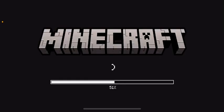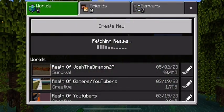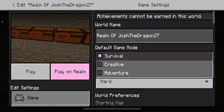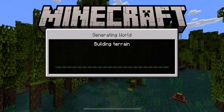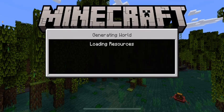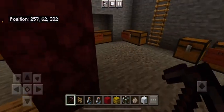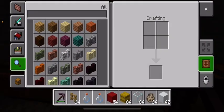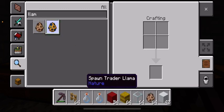Welcome back to the channel and welcome to episode 54 of Minecraft Bedrock. Today we are doing the llama cage. We don't have much left to do in the farm. The last animal we have to do after this is the mules, which will be in the next video. I'm going to get a normal llama and a trader llama.